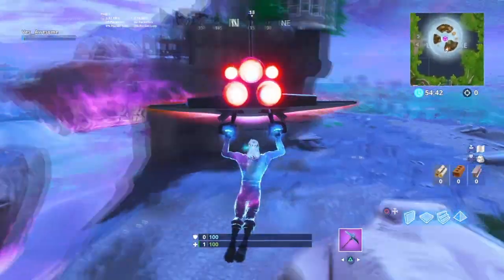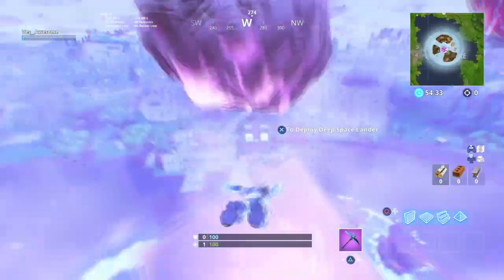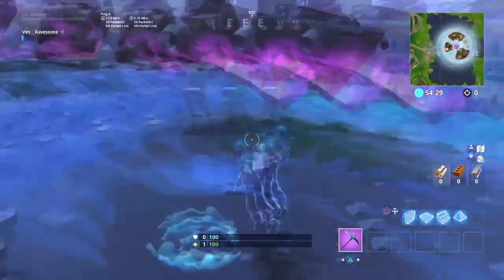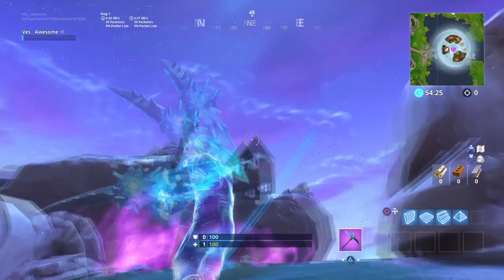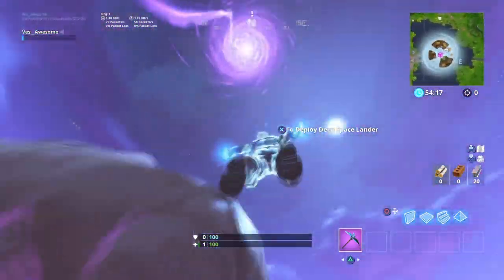The next one you've probably seen everywhere, but basically this is what happened to the map: it went from one floating rock to about seven floating rocks, if I'm counting all the little islands right. I just want to give a quick run through since you guys have probably landed here before.